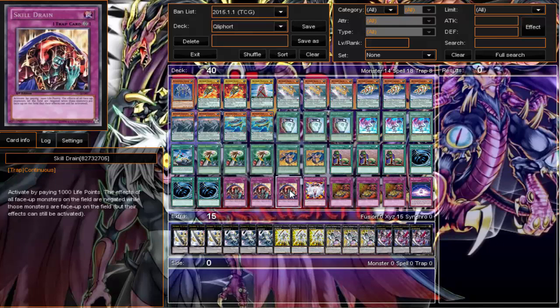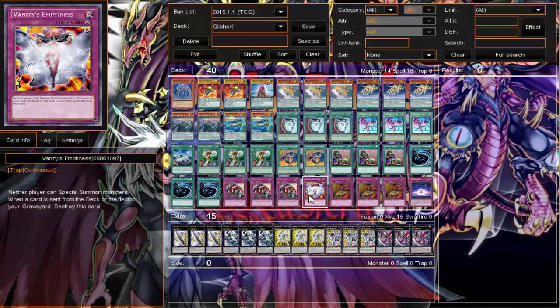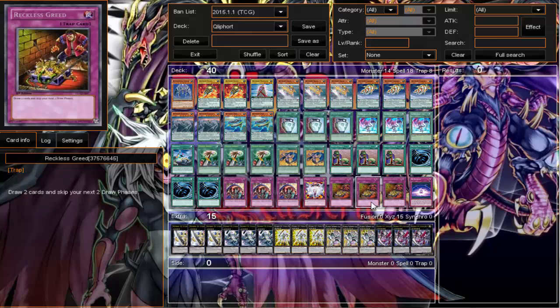I'm probably restricted by myself — I have both OCG and TCG restrictions while no one else does, so the struggles are real. But triple MST is still a must and it definitely helped in the duels in this video. I'm starting to fall back in love with MST. Triple Skill Drain didn't get hit so you've gotta run it. One Vanity's — it got hit; I only saw it once in one duel and didn't even use it.